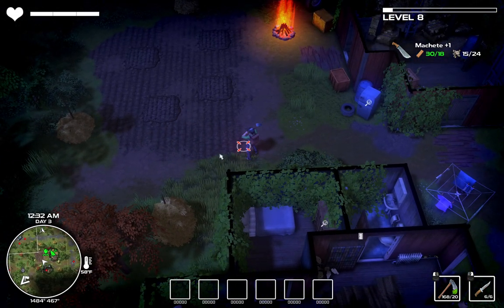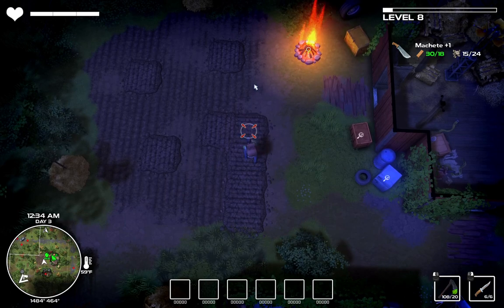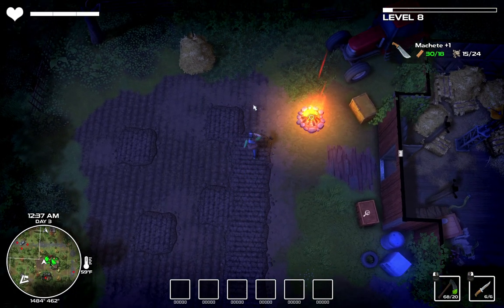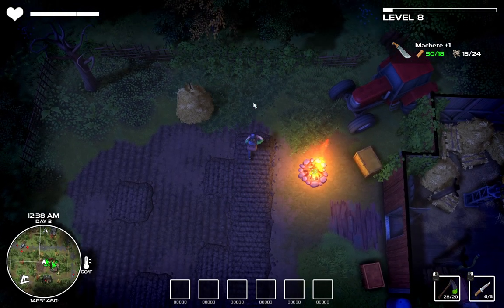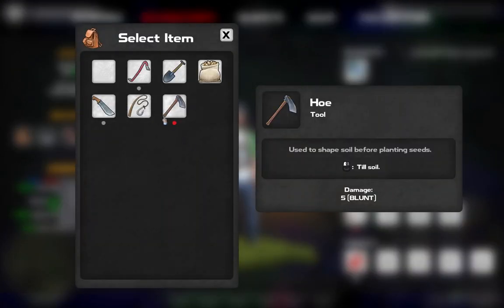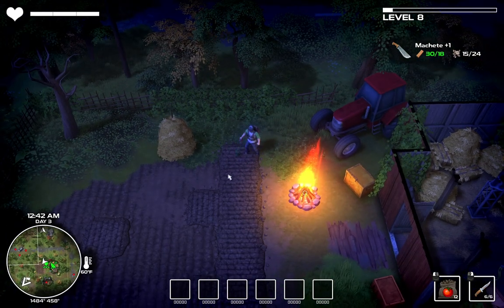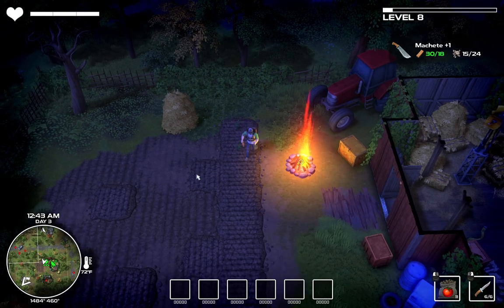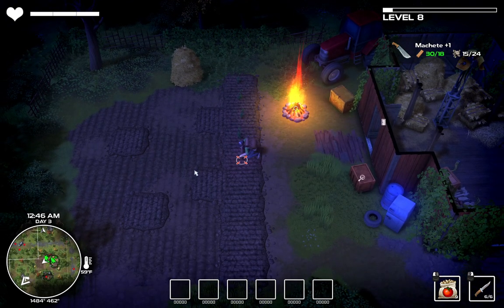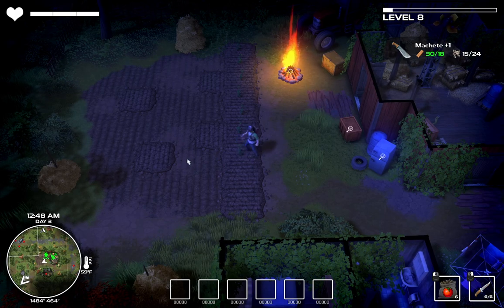It doesn't matter too much — this is all my farm. If you farm completely around your campfire, your farm will be exactly the same size as mine. Your orientation does not seem to change how it's set up. These are farms planted in a first place, so they won't look the same as ones you're making now. I've used up all my plant material, so let's go ahead and start planting tomato seeds — I can plant 13 of them.